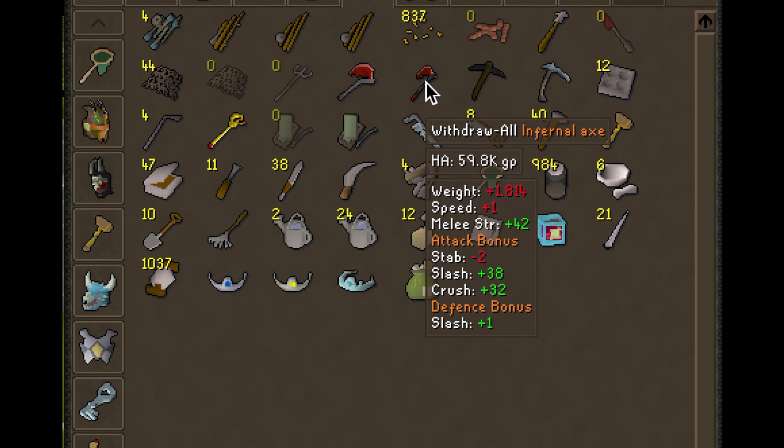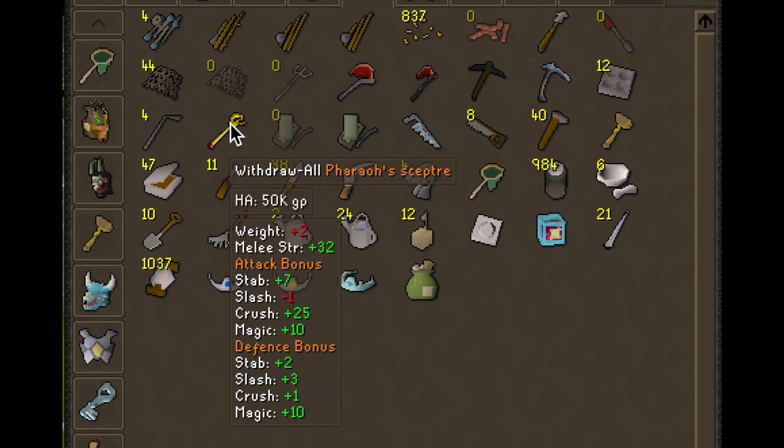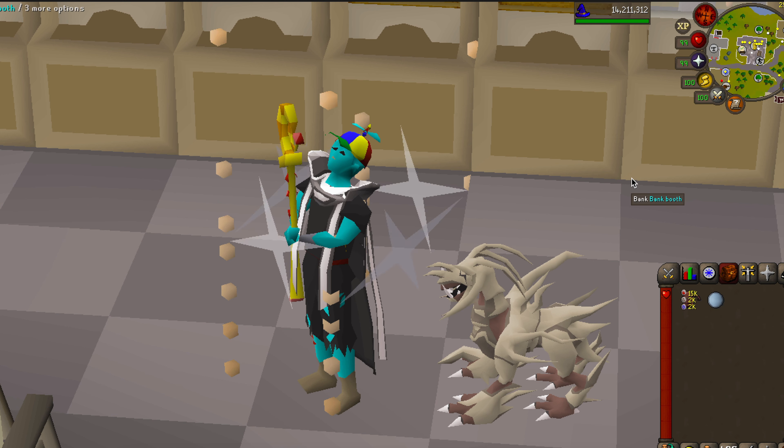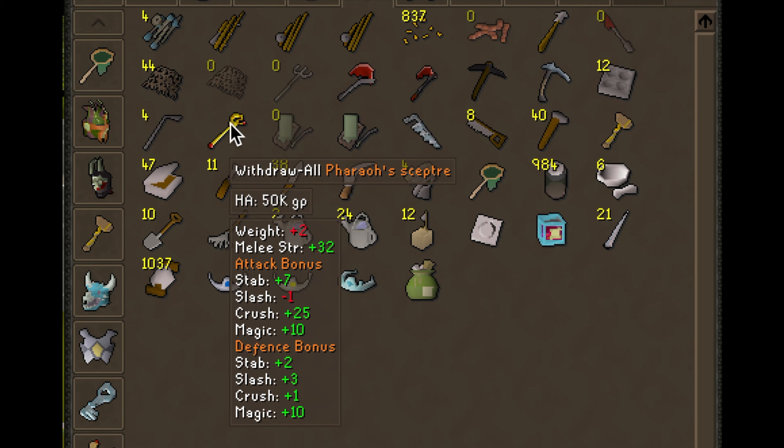The Infernal Axe is a bit expensive, but if you're trying to max it's a must-have item — it trains your woodcutting and burns some of the logs simultaneously for Firemaking XP, so you don't have to drop as frequently. The Crystal Pickaxe makes mining a little bit faster — I think it's an extra tick faster. The Pharaoh's Scepter is pretty expensive but can teleport you all around the desert. You can charge it at the mummy within the Pyramid Plunder minigame using noted gold items, and with the Tombs of Amascut update it can hold way more charges than before.